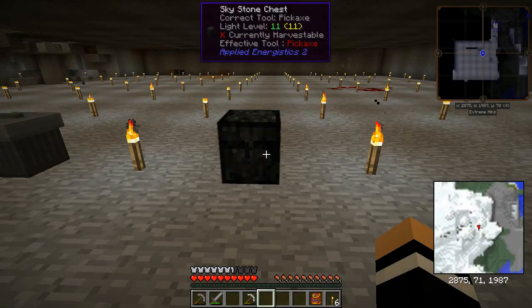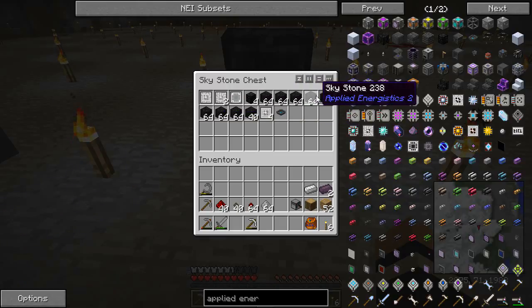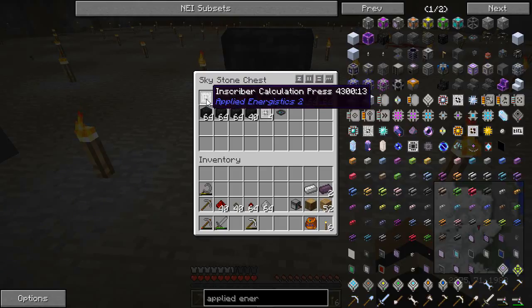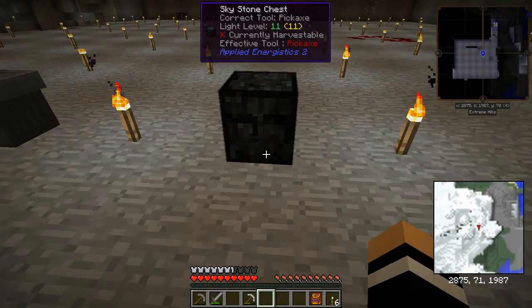We are back and the fruits of my labor are here in this chest in front of me. We have got one Skystone chest plus another four, which says to me that we have hit five meteors altogether. I've made quite a bit of Skystone out of this. I've got four logic presses, two engineering presses, a silicon press and a calculation press - those are the four that we're going to need moving forwards. I'm going to cut this episode here and next time we'll get to making our first bits and pieces for Applied Energistics. See you next time - thank you very much for watching.